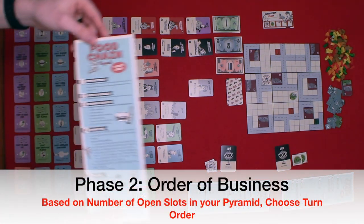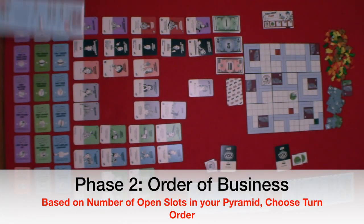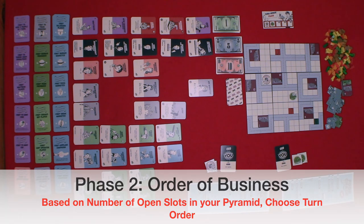Phase two: order of business. During this phase, players choose their turn order on the turn order track. The player with the most open slots chooses their position first. Ties in slots go to the order from the last round. So if both players have the same number of open slots, the first player from the last round gets to choose their position first.